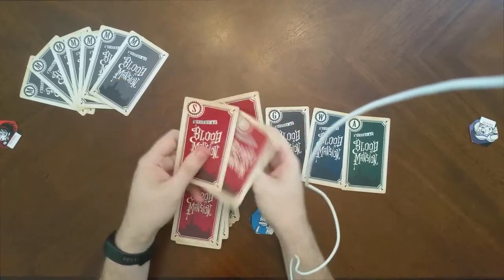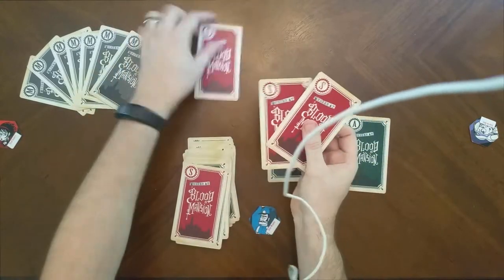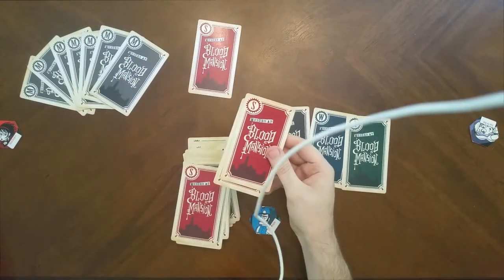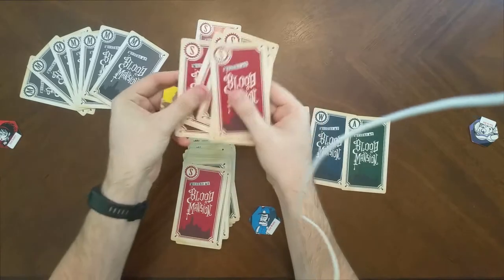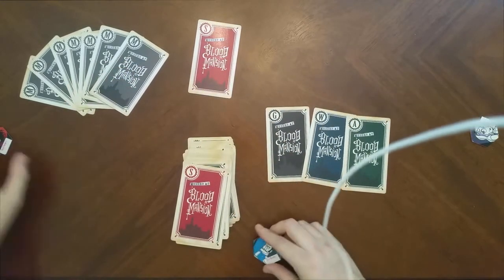If you think you know which card you have, you can ask someone else to pick one. Someone grabs a card, puts it face down. You take the other two cards and put them back with the other suspects face down, so nobody knows what's missing. You take your tokens and stick them in front of you.